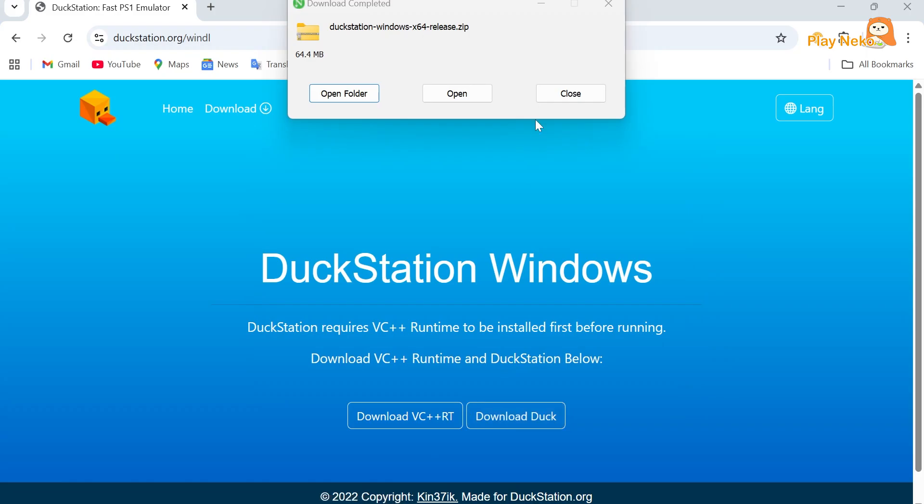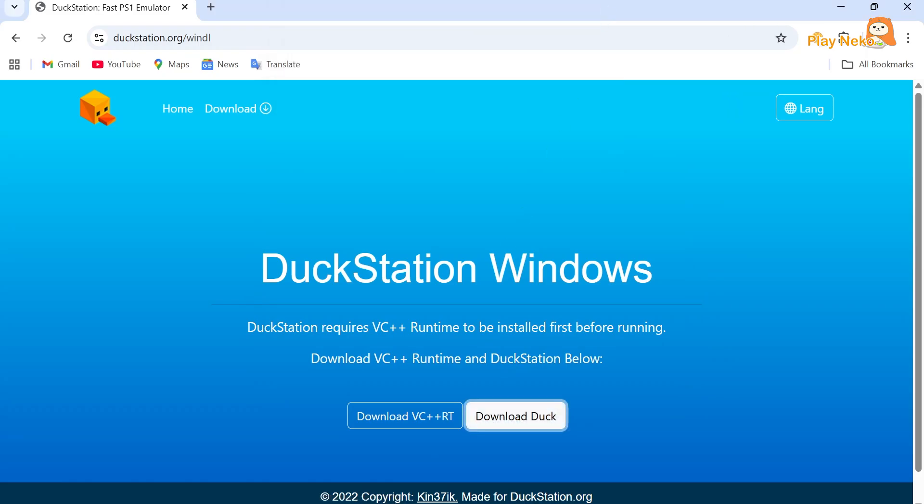After finishing the DuckStation download, the next step is to download the Visual C++ runtime, which is required for the emulator to run properly on your PC.